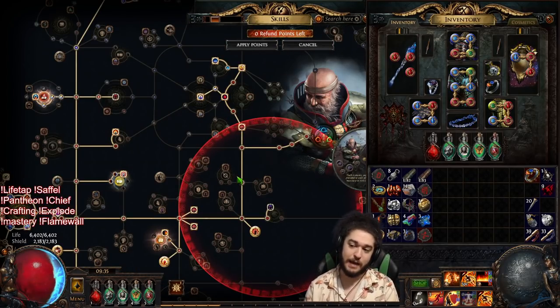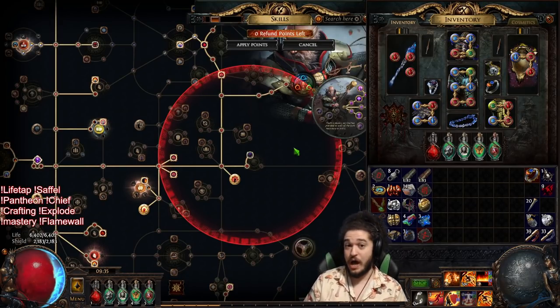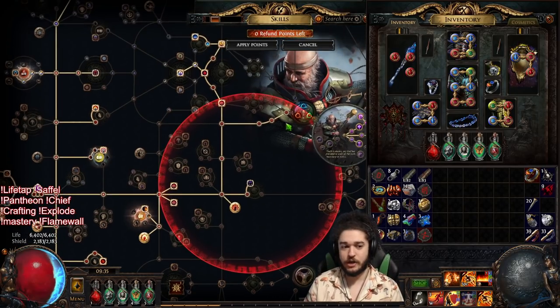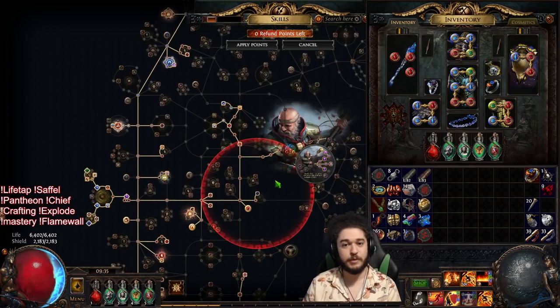Remember, you can absolutely do the Glorious Vanity swap while still using a Brass Dome. You do not have to go Shadow Stitch for this variant. It's just that a lot of players have been asking me about Shadow Stitch, and I really have to play it out before I can honestly give an opinion on it.